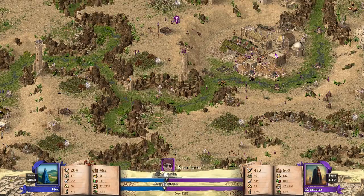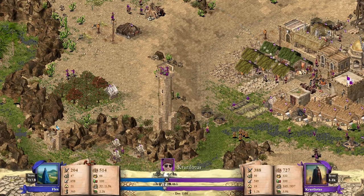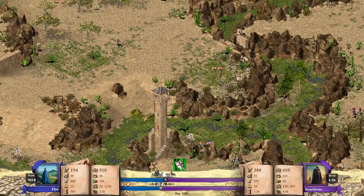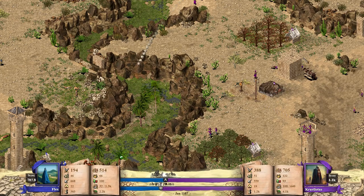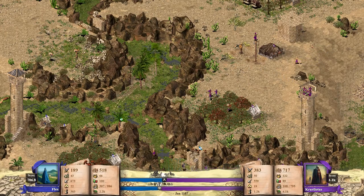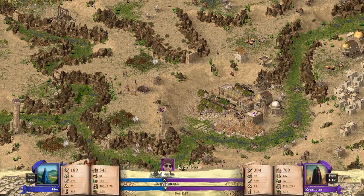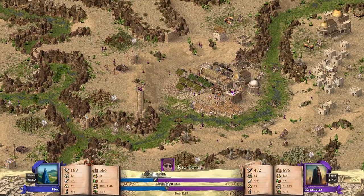Er kriegt jetzt auch noch den Kornspeicher. Cari Lotus hat manuell die Bogenschützen eingestellt, die auf den Dribok schießen sollen, aber die treffen dadurch weniger. Jetzt beschießen sich hier Dribok und Dribok gleichzeitig, und hier wird der Dribok eingemauert – der Dribok hat getroffen vom Cari Lotus und Dribok ist weg. Einfach Dribok gegen Dribok Battle! Cari Lotus hat seine ganze Waffenkammer verloren, und auch sein Kornspeicher ist weg.